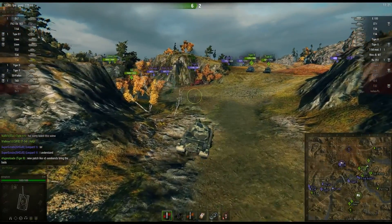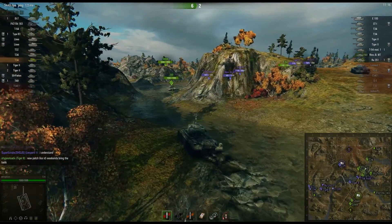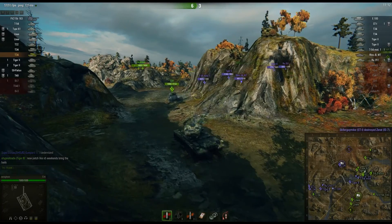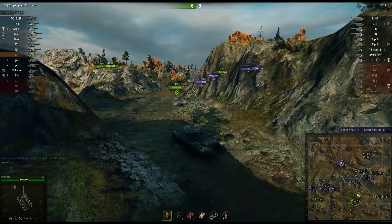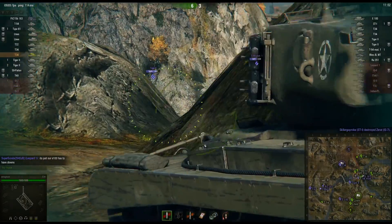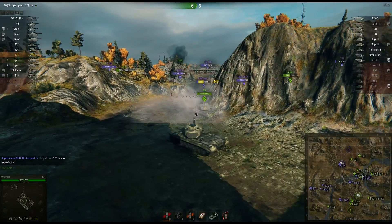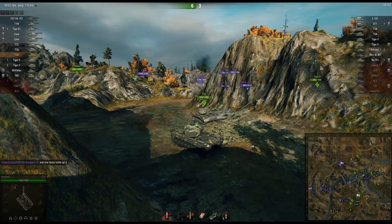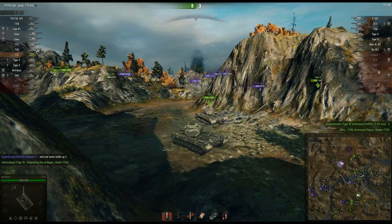They're just gonna go straight in. Ouch. Let's see if we can come around here and put some pressure up in the middle. A Tiger II with T-54 mod 1 and a Waffenträger — that is a tough bunch down here. Put a nice shot into him, go back. Tiger II might have a very small opportunity to shoot us if we pull forward. There we go, that was his opportunity.